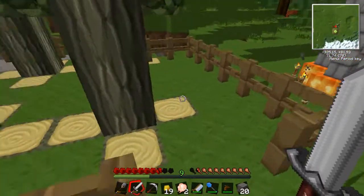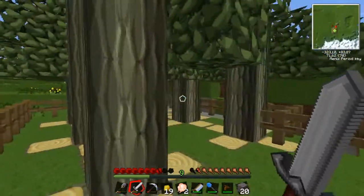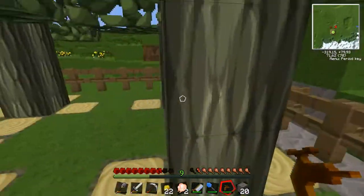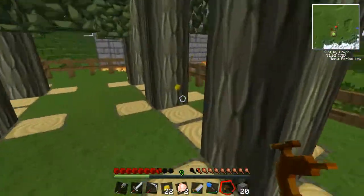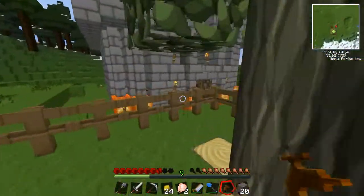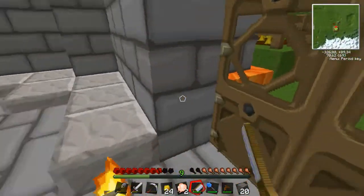But the important thing — basically the good thing is this rubber tree farm, and it's not big. But since last episode I had such a big problem obtaining rubber, this was basically the only solution I thought. Because there's rubber way over there, but I'm not gonna go over there every single time I need some more.